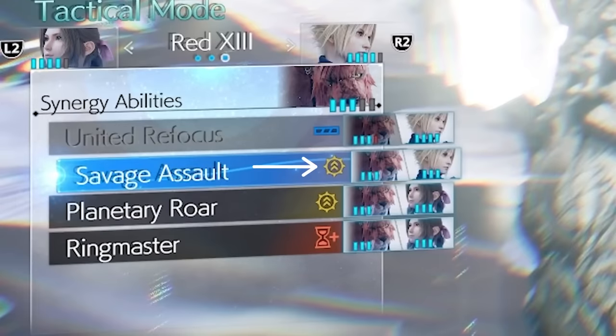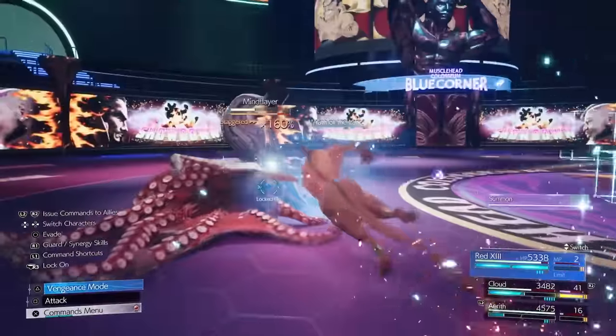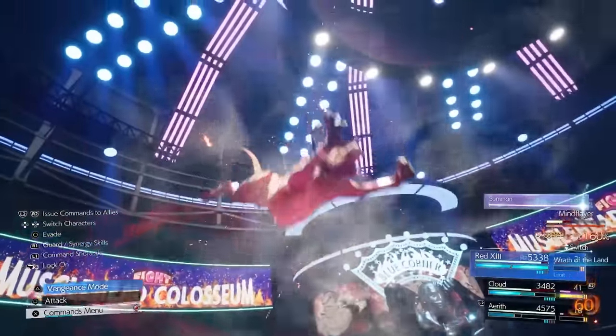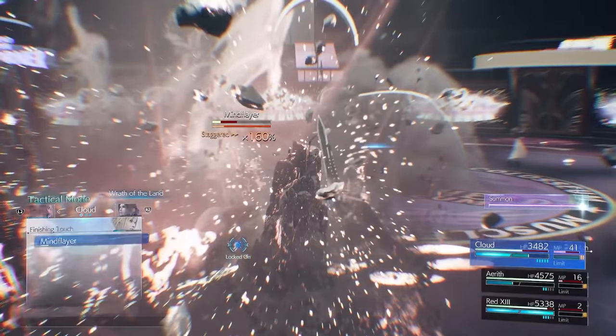This yellow arrow symbol means that the synergy ability will raise the two characters' limit levels by one, allowing them to use level two limit breaks. You can even do it again to get three levels, allowing characters to use their ultimate level three limit break. This is a late, late game unlock though, so don't worry about it until you get all the way to the end of your folio.